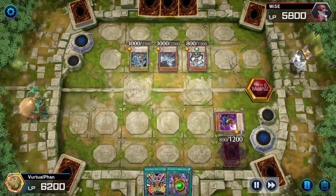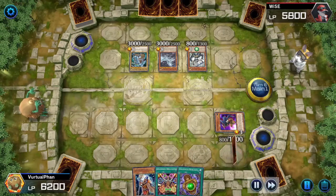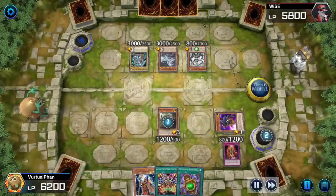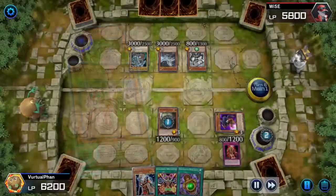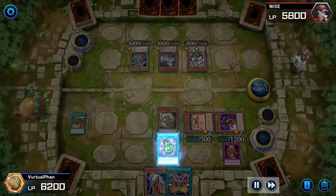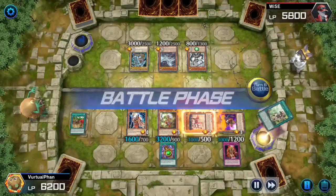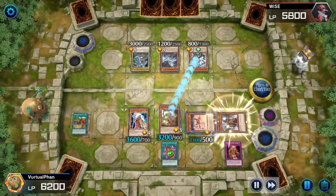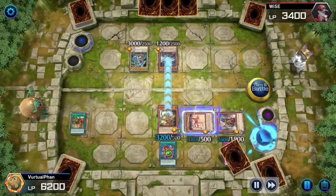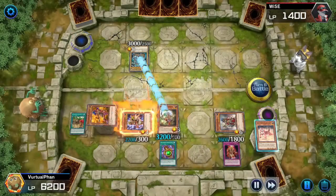He also destroys mostly everything else on my field except for my Spy. Now it's my turn again. I activate my Trap Guard to bring an Amazonian back from the grave, then activate both its effects — the Tiger and Princess. Tiger gets Special Summoned from the graveyard because an Amazonian monster was summoned. Then I again take his monster's attack.